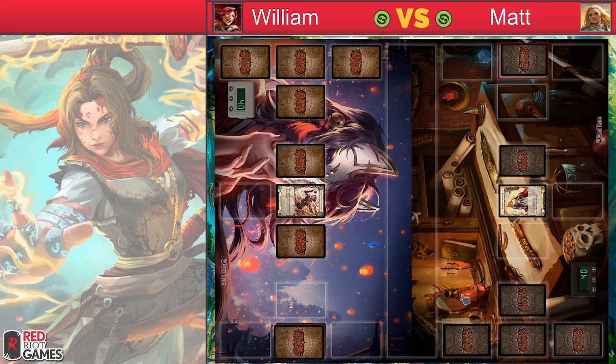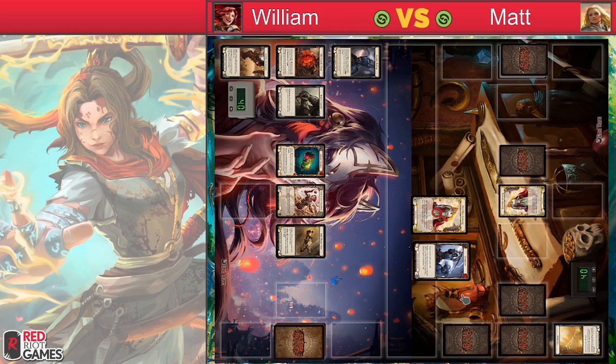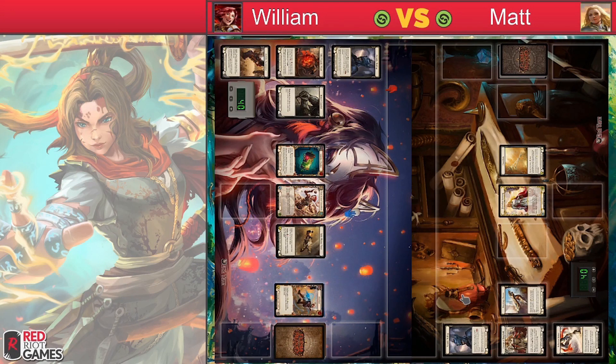We don't have access to deck lists for Swiss, but I'd assume he's going wide warrior — it's possible he goes tall, but the wider side is more standard right now. He really needs to keep tempo and be aggressive — he can't let Will set up with his items. I'd be very surprised to see any less than six unmovables coming out of Will, plus a bunch of sinks and plates. As a warrior player, you'd want to go as wide as possible. Judging by the armor piece, he is using the Courage of Bladehold. Curious to see whether that's a regular side or something he practiced specifically for this matchup.